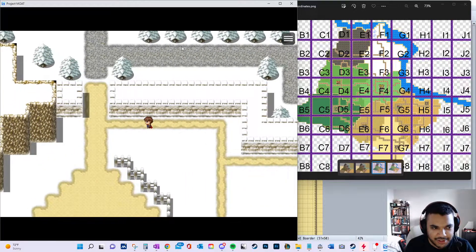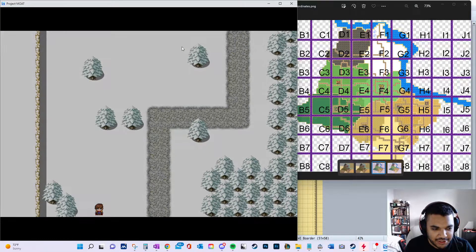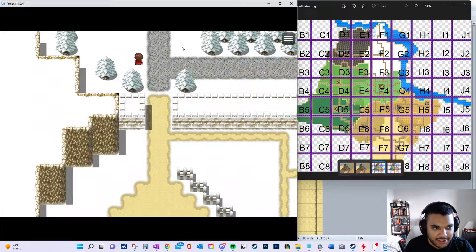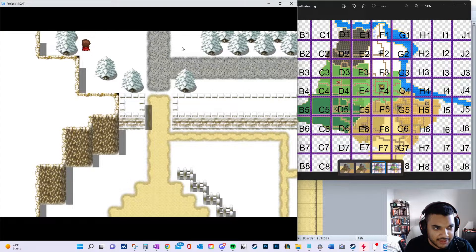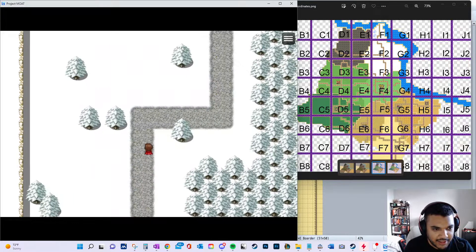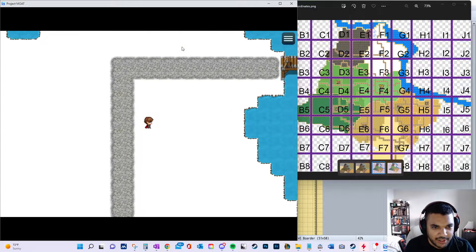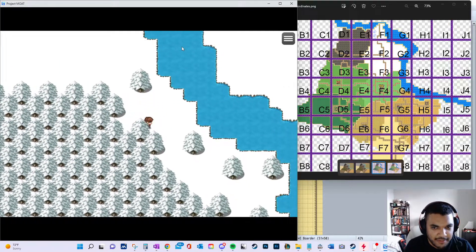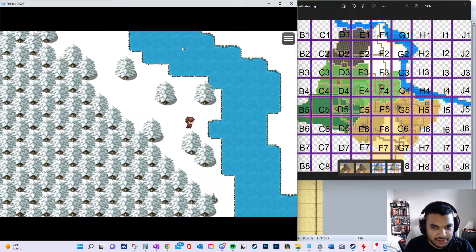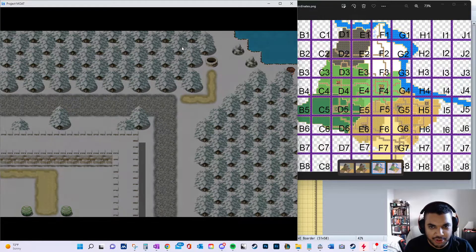Going from E2 to a more snowy area - the original concept was a Viking area, but with asset limitations at the current moment this is what I've got to work with, so it's still snowy at least. This one has a lot of different transitions along it. The edge of the map is up here in F1, and then you can follow this river down from F1 into F2.